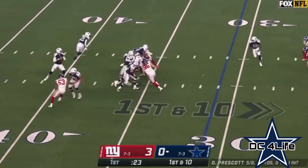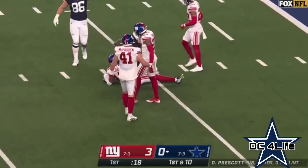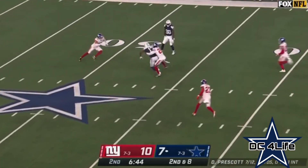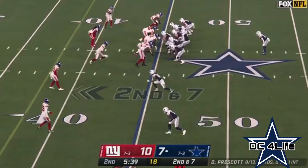Here's Prescott with some time, loading up, going deep — and it's Lamb who makes the catch inside the 10. Blitz coming on the fake, Prescott stands in and delivers to Gallop again. High points it, still going, and he's across into the best possible play.